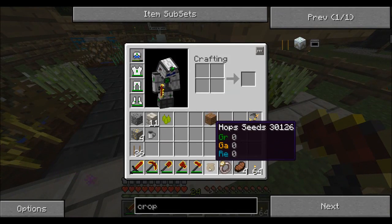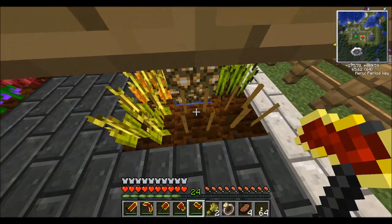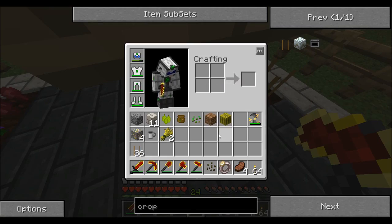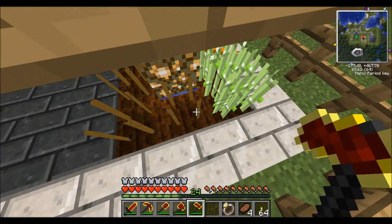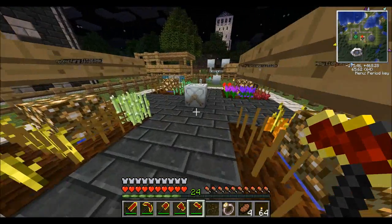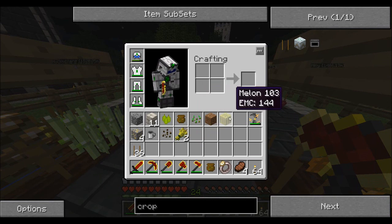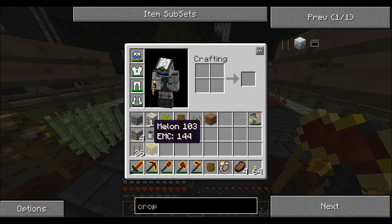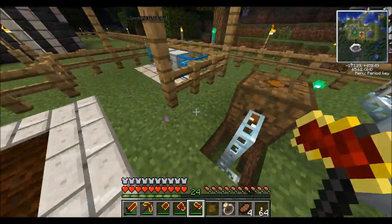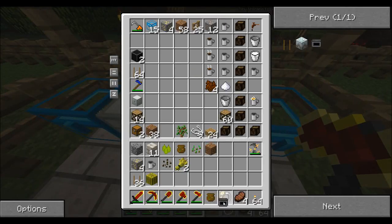This is a seed bag — that wasn't a good example because it's already identified. Melons will drop melon slices, melon seeds, and whole melons, which is good. You will get unknown seeds.